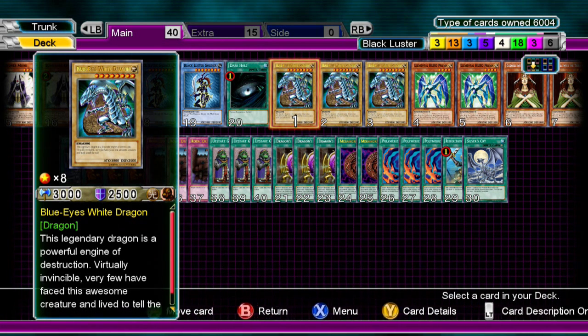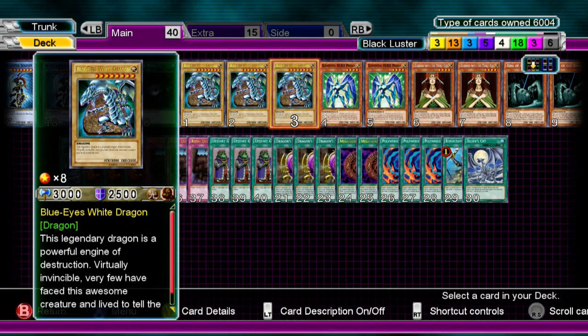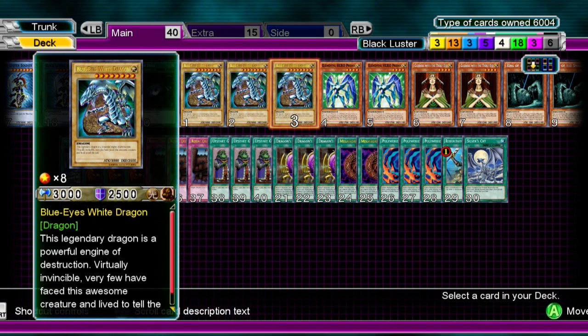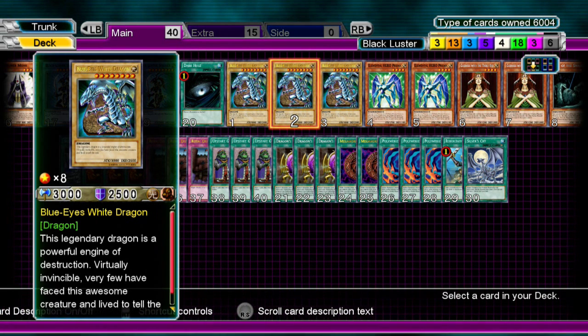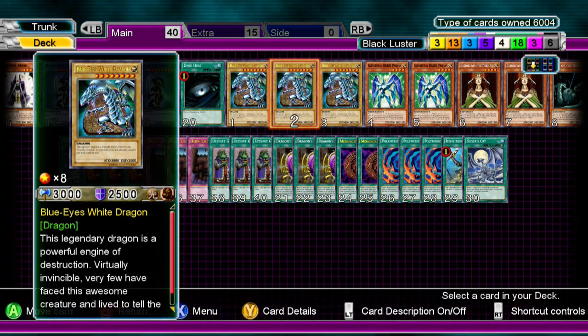To start off we have 3 Blue Eyes White Dragons. Basically, they're targets for Trade-In, and you can even use Prisma to dump them. We play them so we can make Blue Eyes Ultimate, but basically I use them more for a draw engine kind of thing. You don't really need to run them, but in this deck I think it's more worthwhile since we're playing Trade-Ins.